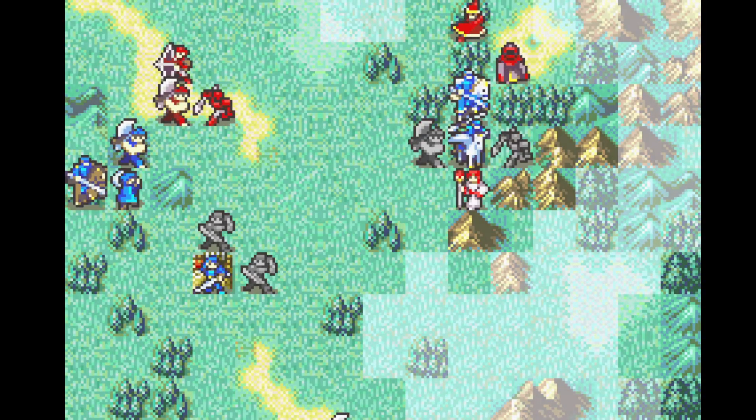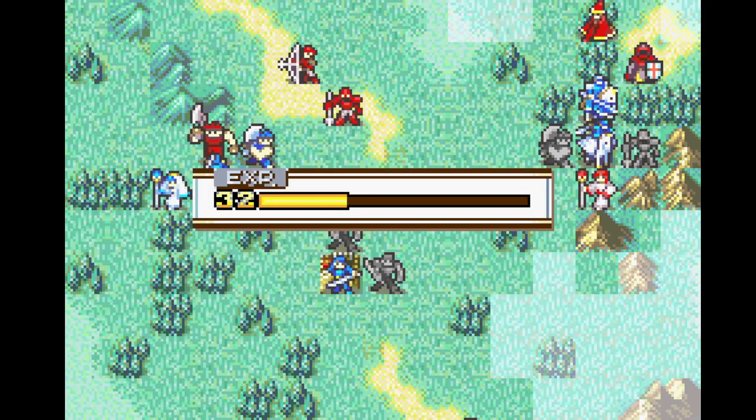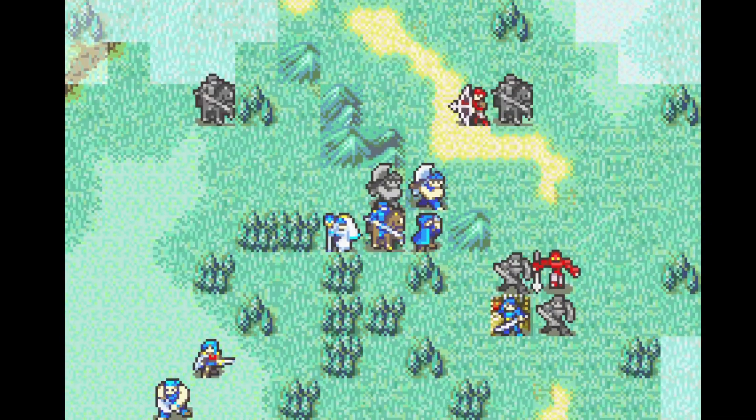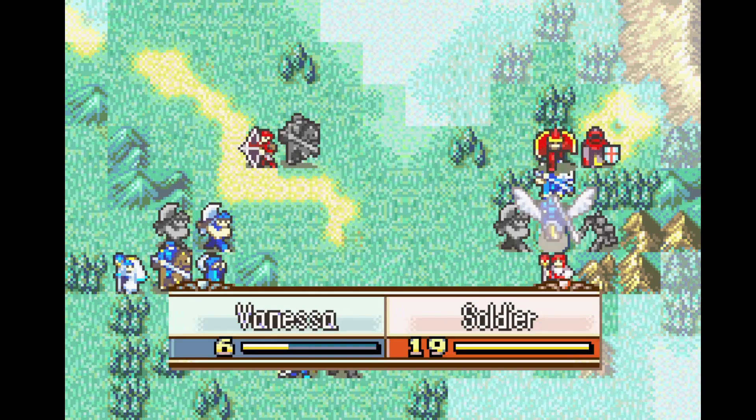Vanessa will also die if she's attacked by both of the melee enemies, and Franz will die if he's hit by the halberd. On the bright side, Vanessa did take that pure water, which lets her survive this mage.